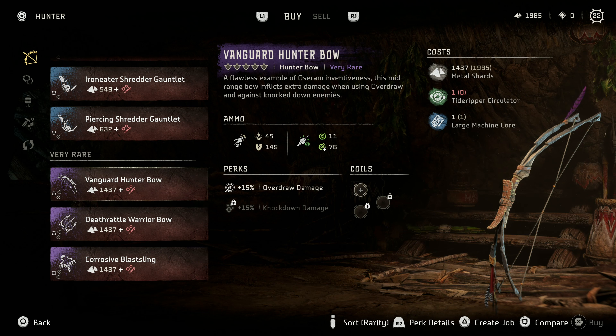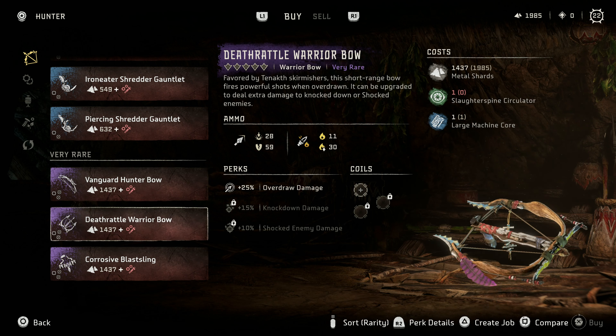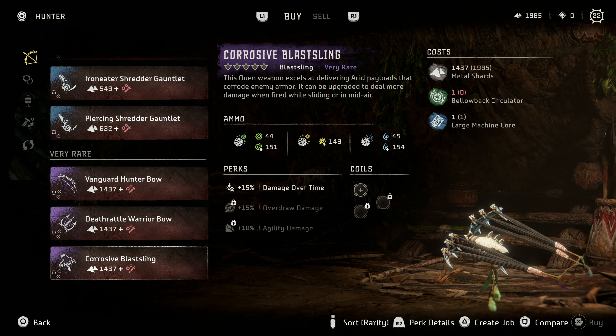Tider Ripper Circulator — oh, I want this, I need this right now. Deathrattle Warrior Bow with fire and normal arrows. Corrosive Blastling with Purgewater — this could be good too. Oh, the middle one — what is that middle one?